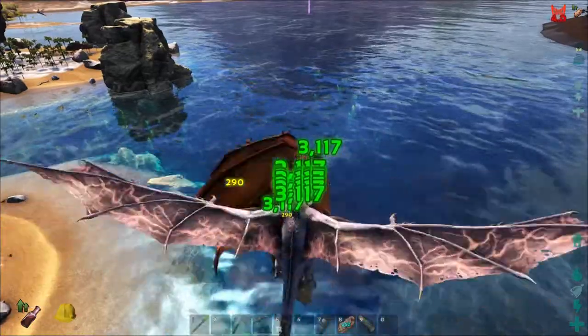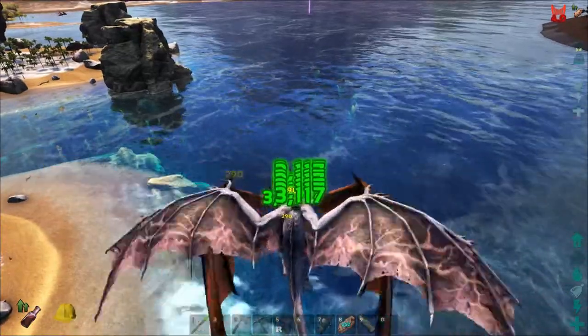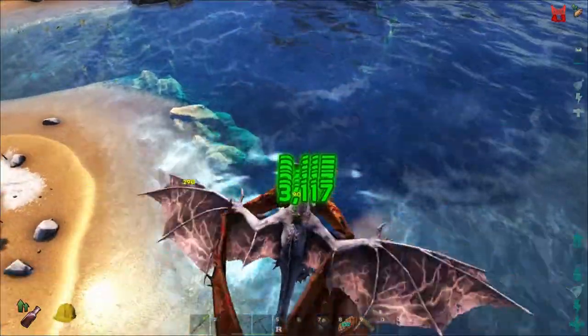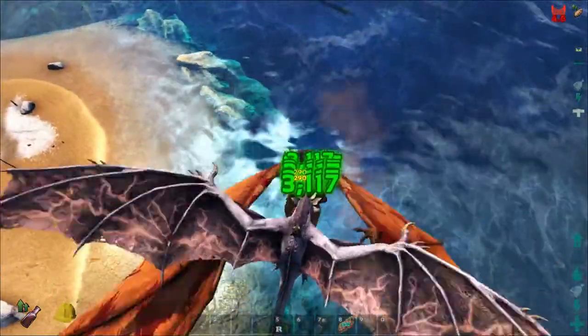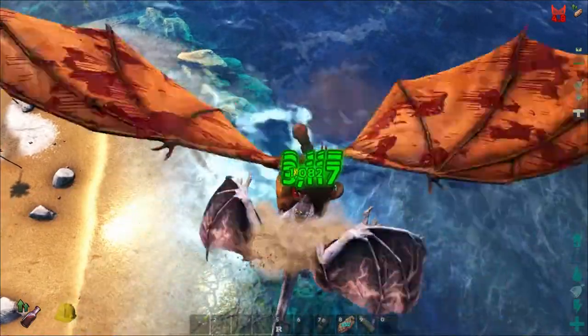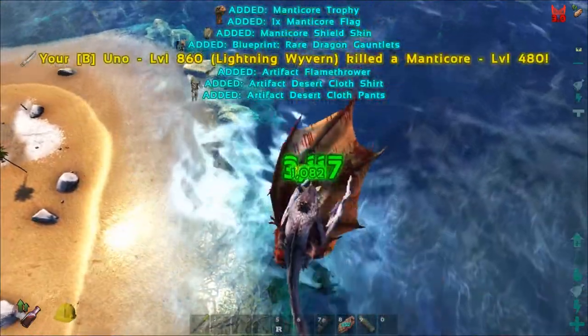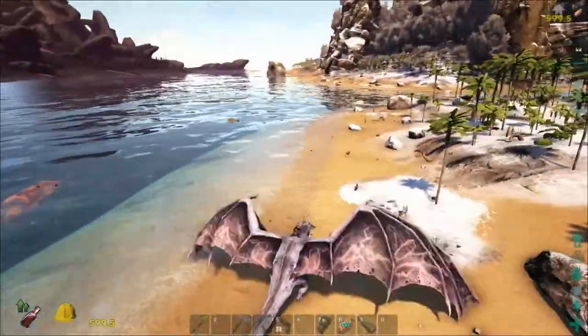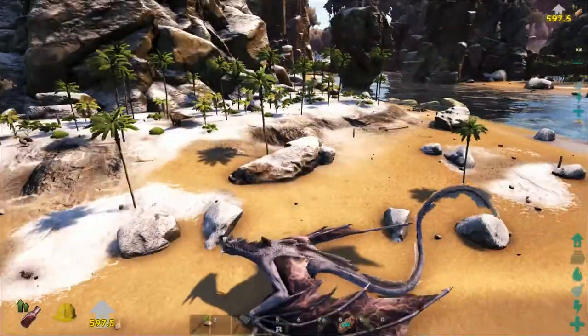Looks good — it's getting bloody I think. Let's try a little lightning. The lightning took it out — nice! We did actually kill it, and it did not dismount us. It's not a special boss creature in that regard.